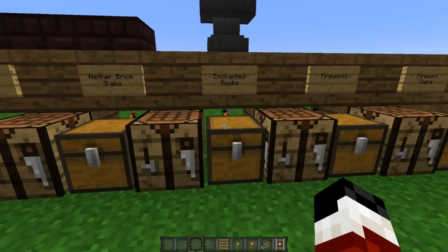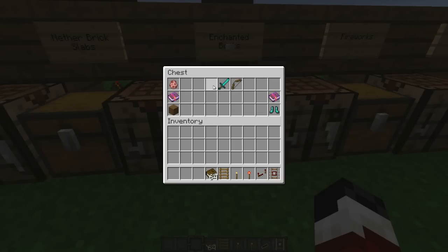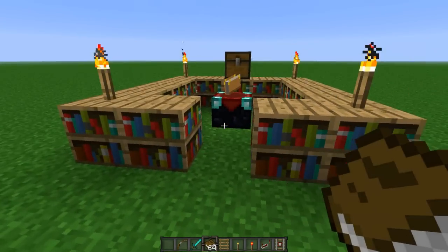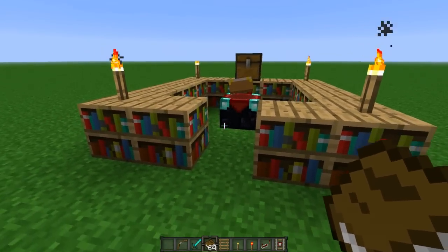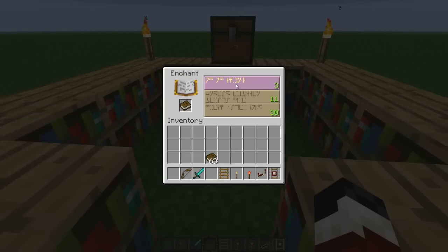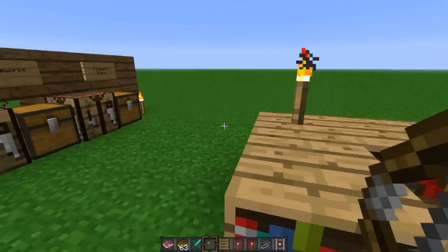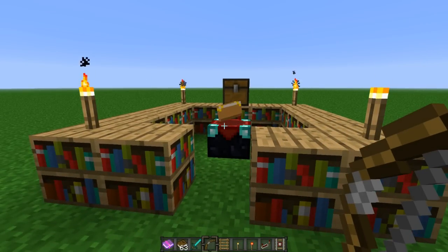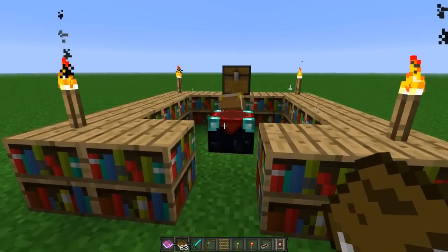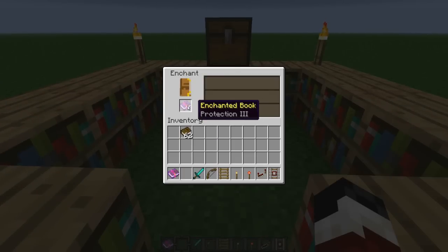Moving on to the next thing: enchanted books. The way enchanted books are made is you take a regular book - any book, it doesn't matter, as long as you haven't written in it - you take it to an enchantment table and you enchant it. You can use any one of the experience levels and you will get a random enchantment on that book. These also have a rare chance to be found within dungeons, and sometimes you can even obtain otherwise unobtainable enchantments.